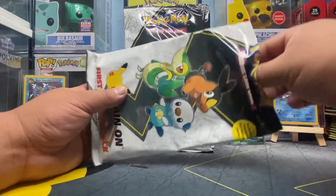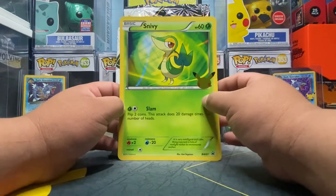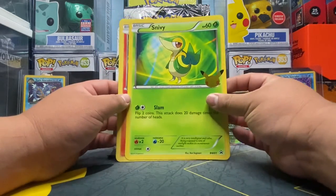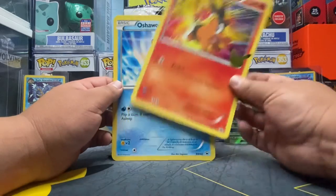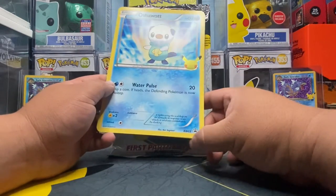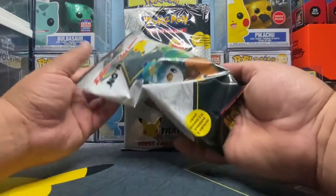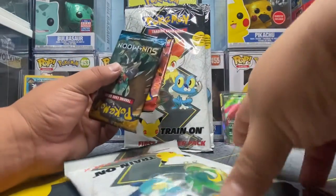We have the Unova region! Yeah, I believe this is Unova. A nice Snivy card — oh look, this one has a black star promo down here. What about the other ones — yeah, this one too, black star promo. And Oshawott — Oshawott's cool, and it has a black star promo as well. That's different, I'll take that! And we have Battle Styles and Sun and Moon base.